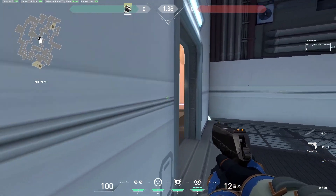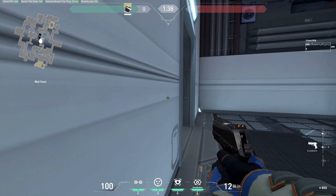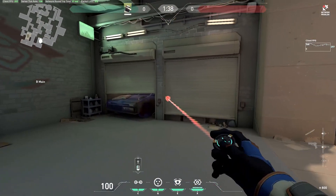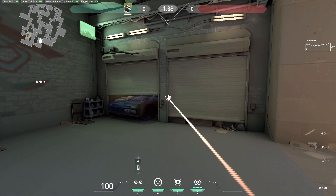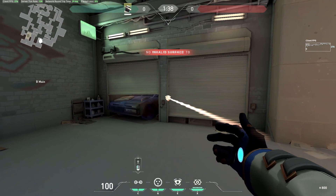The best thing you can do is keep the enemy on their toes and use your tripwires in different ways. You can also use them to set up wall bangs — if you sit behind a wall that you can shoot through, you can use the vision the tripwire gives you to see through the wall and pick up an easy kill. You can also combine them with your cages to really maximize the impact of all of Cypher's abilities, completely blocking enemy vision to secure kills without taking any damage.